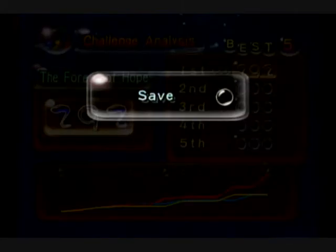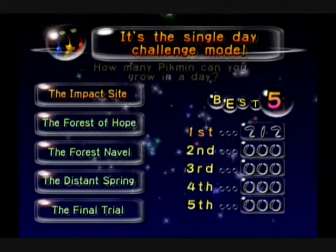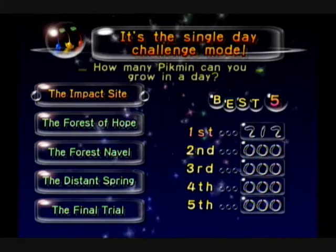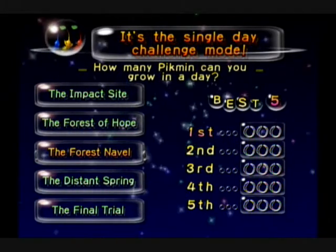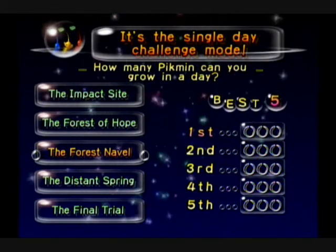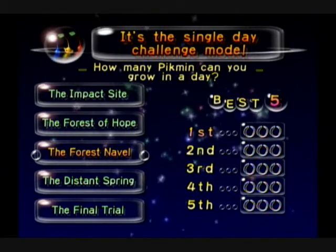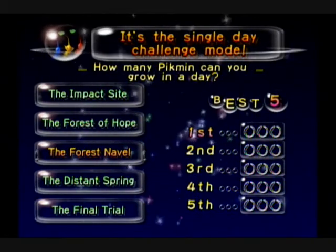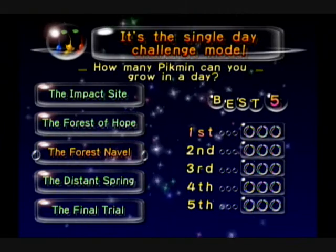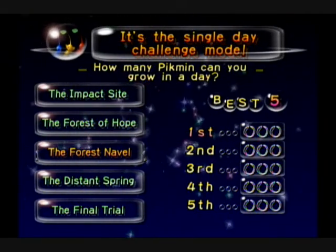Blues and Reds ended up remarkably close. Anyway, that does it for the Forest of Hope Challenge Mode. Join me next time when we tackle the third stage, The Forest Navel, which is a lot like the Impact Site but bigger and more complex. It has almost completely pellets instead of enemies, so look forward to that next time. Thank you very much for watching — I will see you guys then.